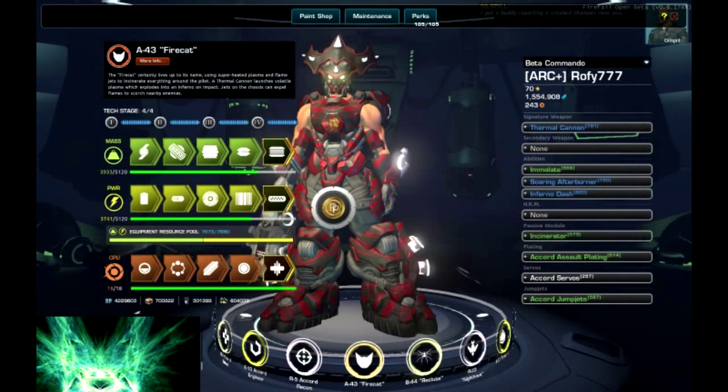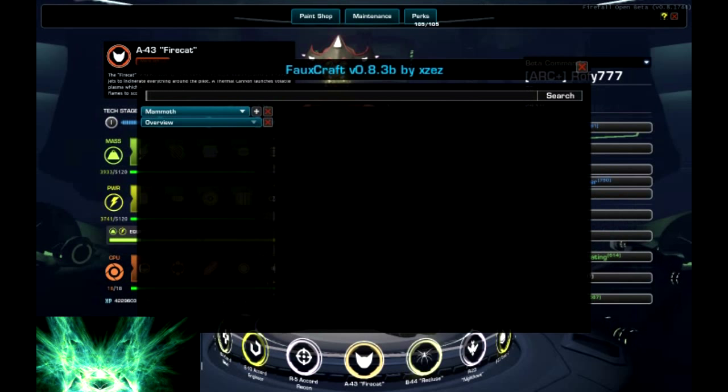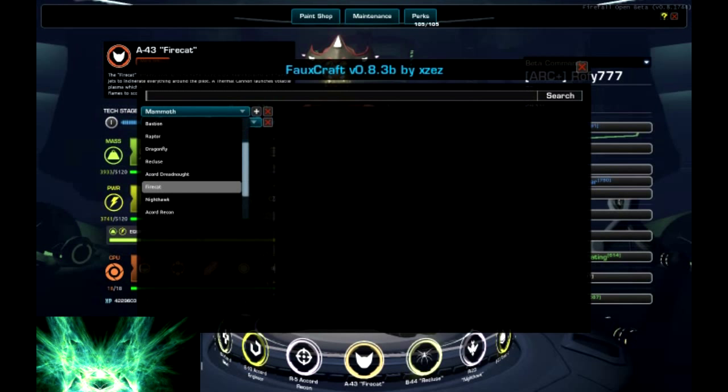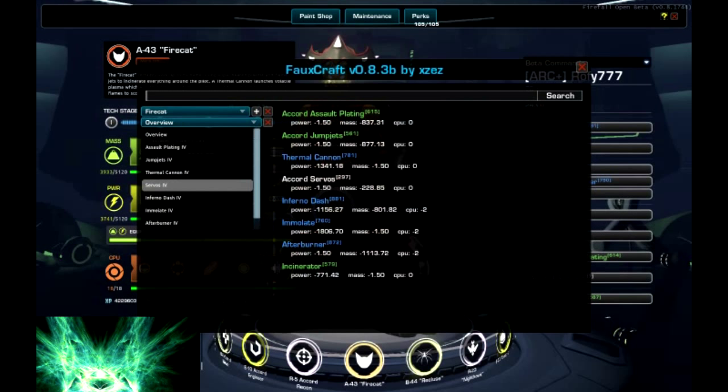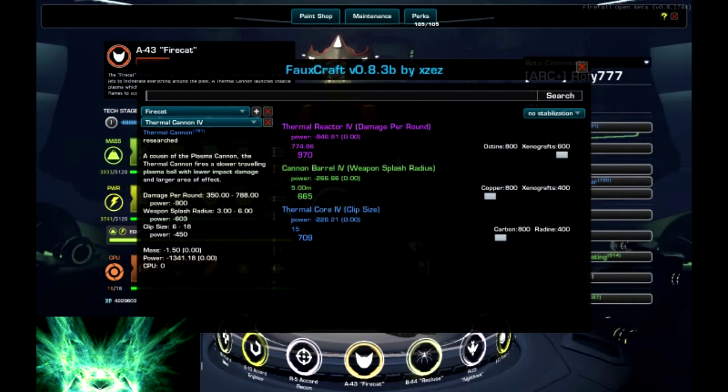As for the gear, let's go to the blueprints. This is a pretty nice addon, full craft - with this you can plan your gear ahead. Let's start with the thermal cannon: pretty nice damage, a nice splash radius. You don't need more than this, you shouldn't be missing this much. And a good clip size too - 15 is pretty good, especially with our extra reload speed.